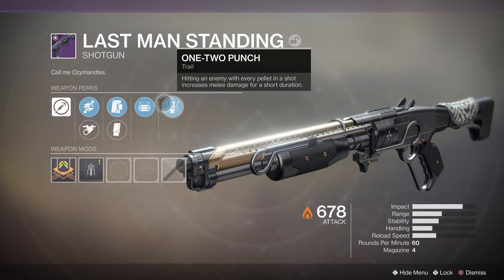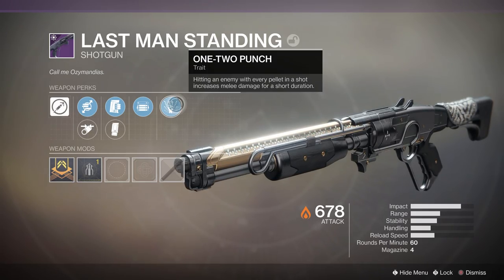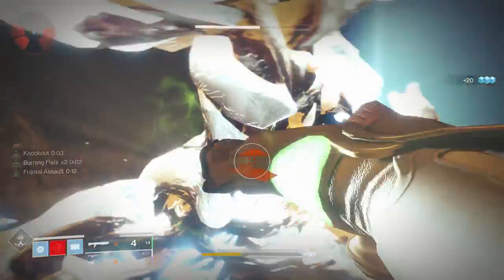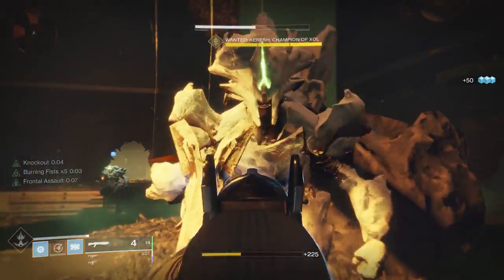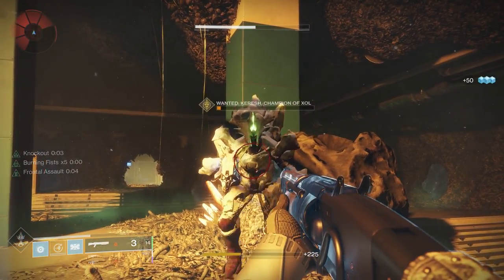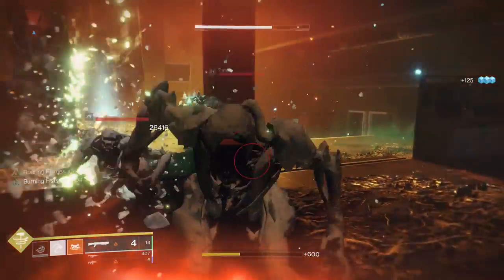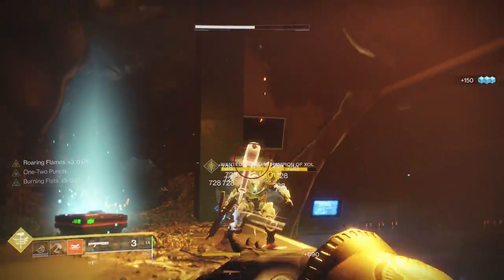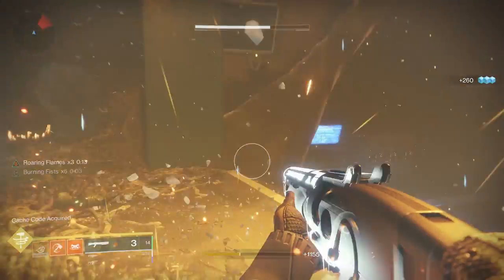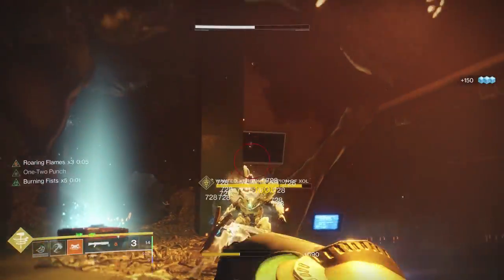You might be wondering what happens if you add in the new perk 1-2 Punch from the Last Man Standing Shotgun. We know for sure it's going to buff melee damage from Bottom Tree Striker regardless of which exotic you use. With Knockout, Worm God, and 1-2 Punch we're able to hit for just over 80,000 damage. But what we really want to know is if it can buff your Throwing Hammer — and it can. Adding 1-2 Punch on top of 5 stacks of Burning Fist and 3 stacks of Roaring Flames lets us completely obliterate the Lost Sector boss in one Throwing Hammer: 87,915 damage.